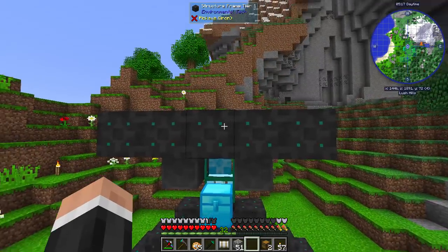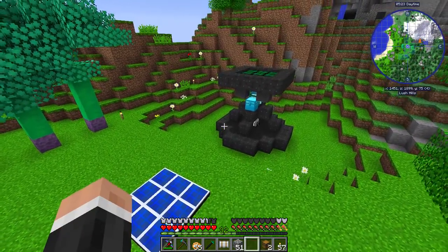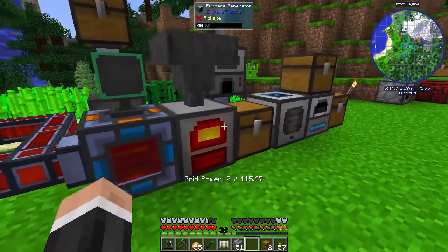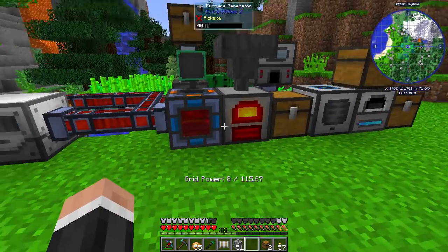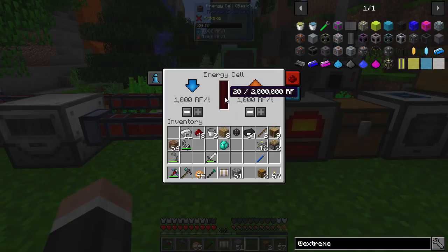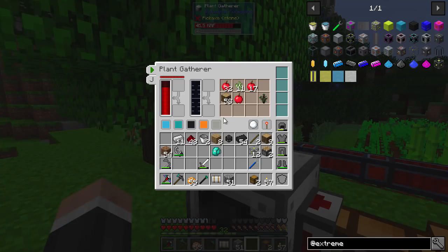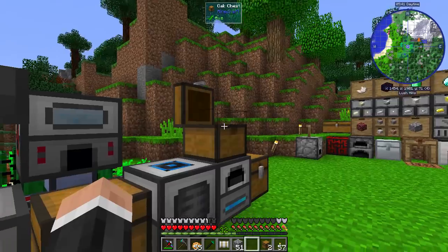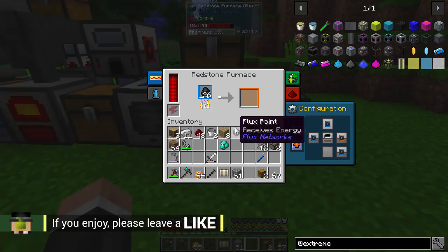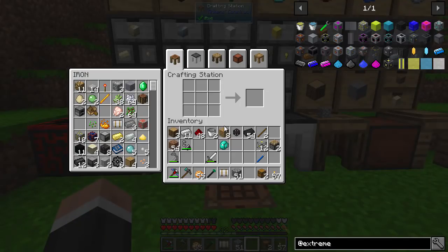So we know that the solar array here powers this, but we sort of also want a little bit more power, a bit more RF, because we are still running all of these machines here off this one thing. And you can see our energy cell is basically always empty. Let's have a look — is there any more wood in there? There is. Let's pop that in here. There we go. That will eventually smelt up. So what we're going to be doing today is we're going to be looking at a mod called Extreme Reactors.